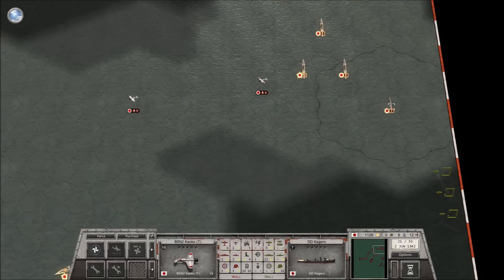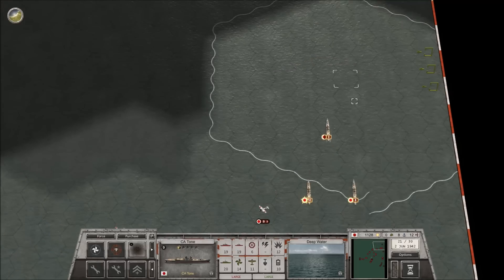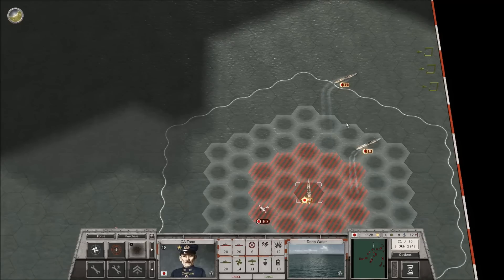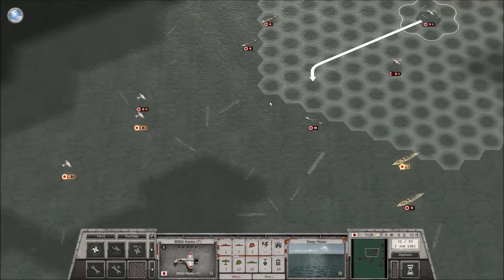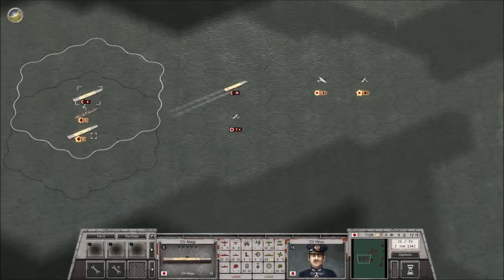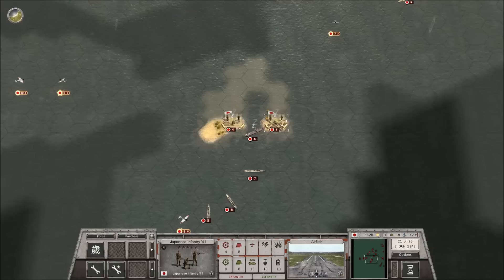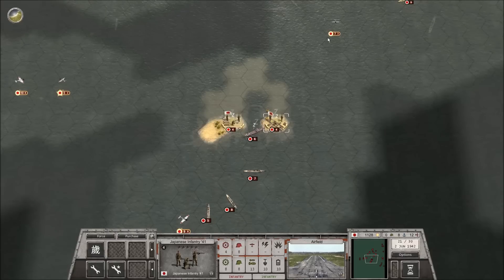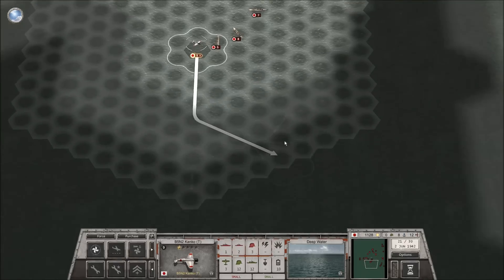We've got all exit points basically blockaded, and now it's really just a matter of letting time tick down. I'd love to be able to use the airfield on the island because our planes are in need of fuel.